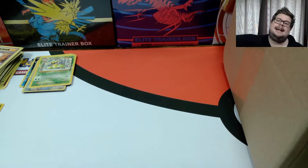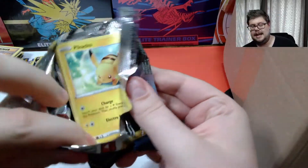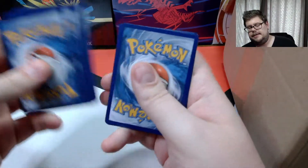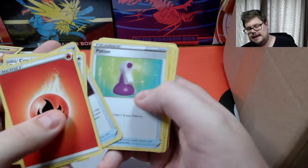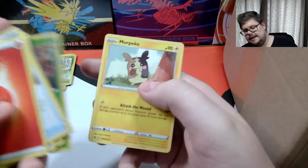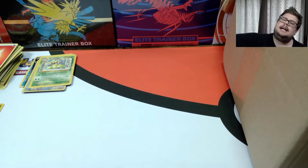Two packs left. We have a Sword and Shield pack with Pikachu on the front. The code is green so there might not be anything special inside. We pull a Potion, Pikachu, Meowth, Wooloo, a reverse Azalea, and a Morpeko. On to the last pack!